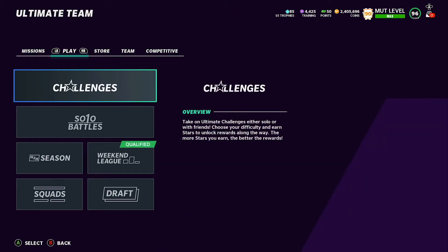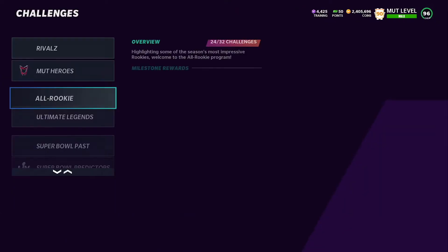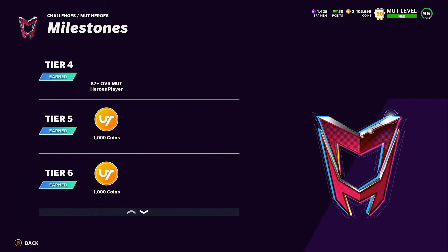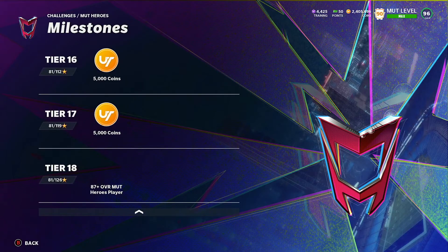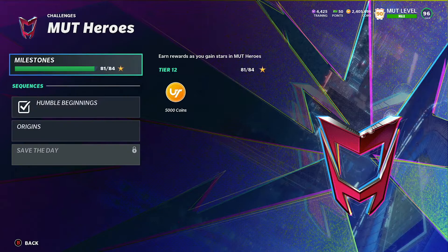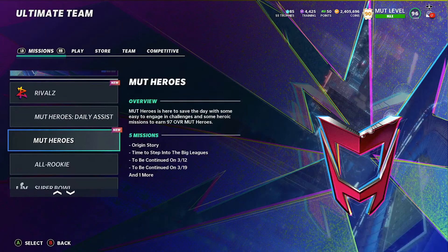What you're going to want to do is complete all of your Mutt Heroes challenges to get those 77 stars. I'm at 81 and I might grind these out throughout the week — it's an extra like 30k or something. I might grind those out to get the 87 plus hero as well, but you want to finish those to get your free 95.